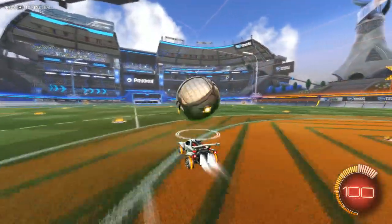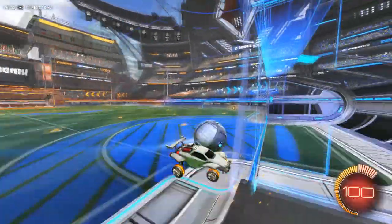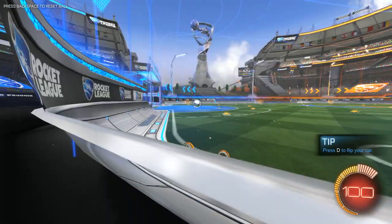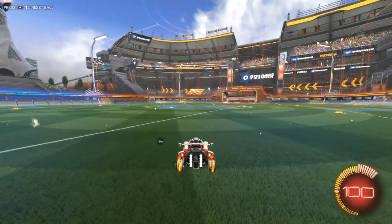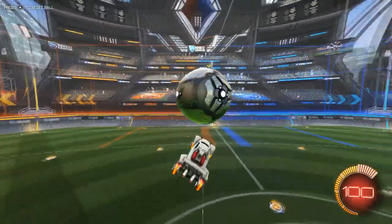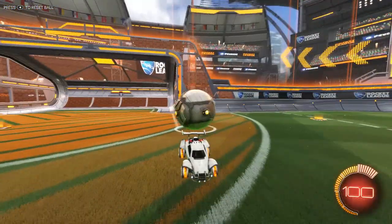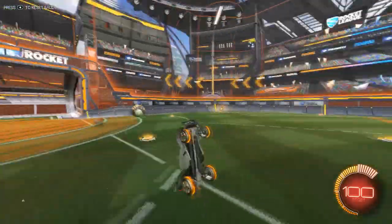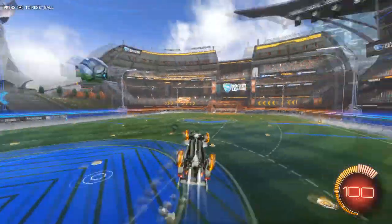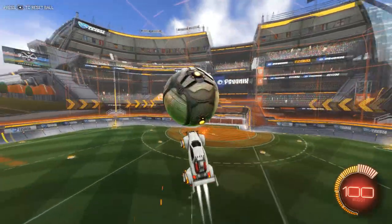Now let's go over air dribble mode. Hit F2 and select air dribble mode. The up d-pad will roll the ball at you. The right d-pad will actually bounce it to you, which is a perfect way to practice air dribbles for your first time.